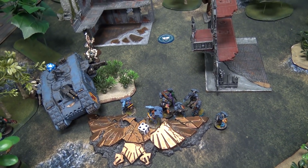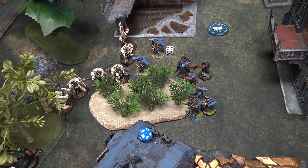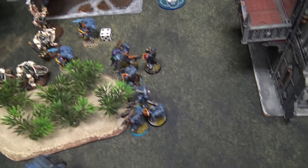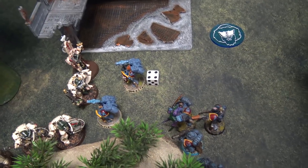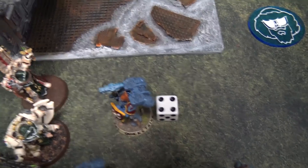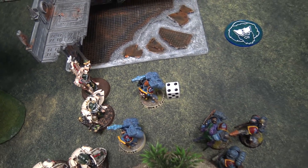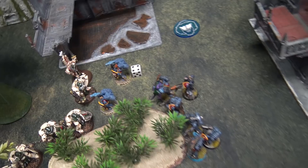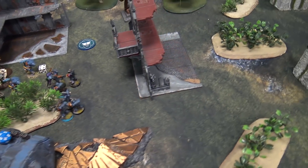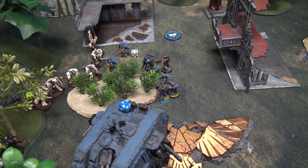Movement phase for the Space Wolves on turn three: the Land Raider fell back out of combat. His two remaining Grey Hunter squads and two Wolf Lords moved up, with the Warlord looking to re-engage Belial and the Deathwing in the honor duel rematch. Njal is dead. Coming back with the shooting phase.